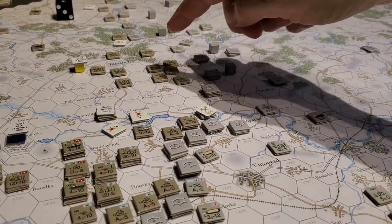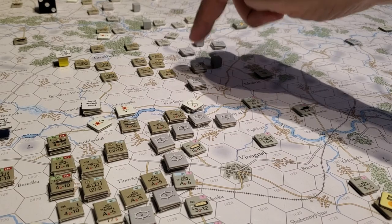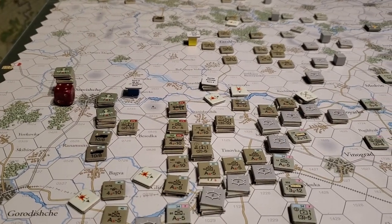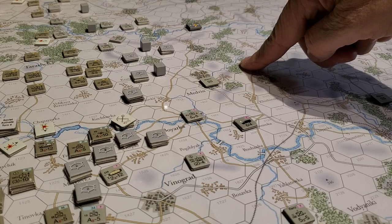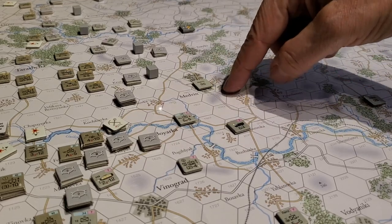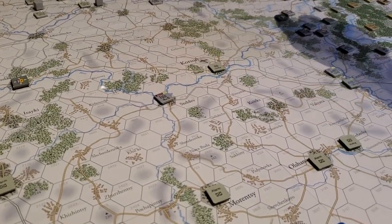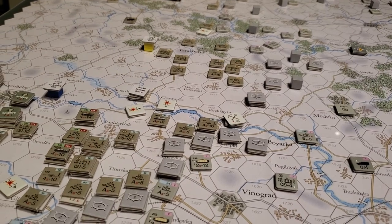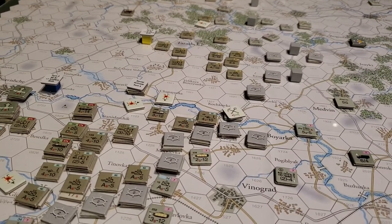We can probably expect some form of concerted effort in this area, followed up by a push here. It took the better part of two or three weeks — maybe only a week — for the Soviets to press them back to Medvin and Bogerslav, just around this area. So the fighting was obviously fairly tenacious. Supply is obviously a big deal in this game, and we'll talk about that probably in another video when we actually get into rolling some dice.